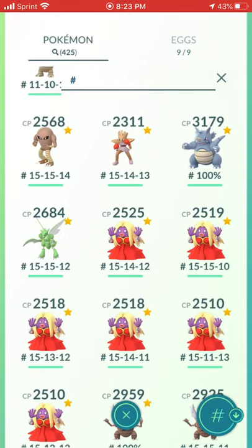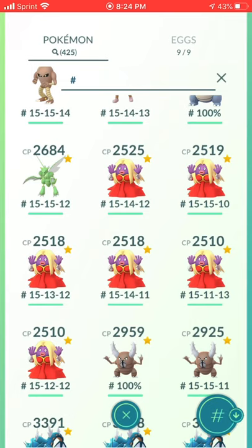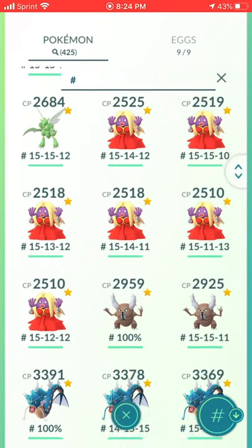One Hitmonlee, one Hitmonchan. Rhydon is one of the best Ground-type Pokemon, so that's why I have one maxed out. I know I could probably evolve it to Rhyperior and it'd be better, but since Kaito and I like to do unique challenges, that's why I have to max out one Rhydon. Same goes for Scyther — Scizor's better, but unique Pokemon.